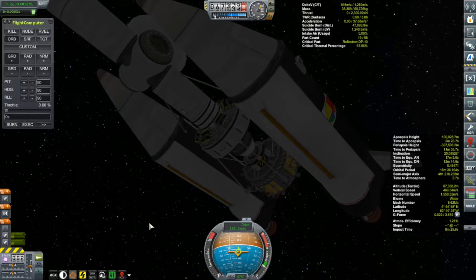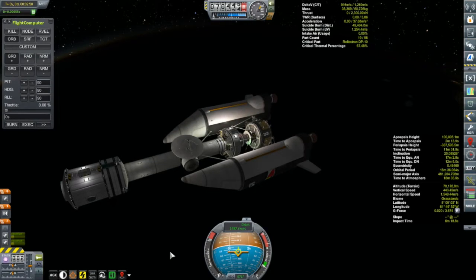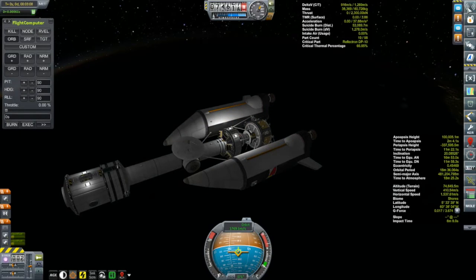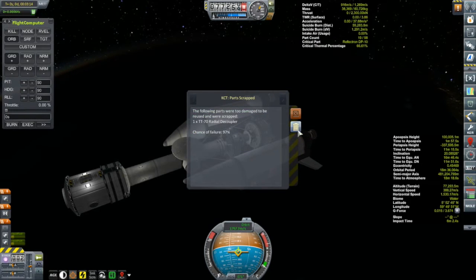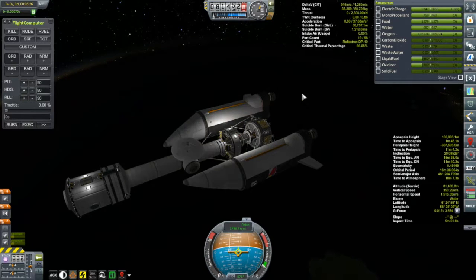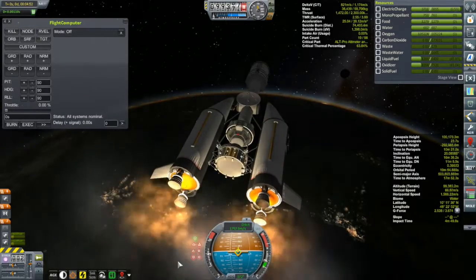We popped the fairing and I've extended the Communitron to help keep communication, though there's nobody on here. Let's light this up and take a look at it. At the front we have a hitchhiker can, then a long tube of structural fuselages, and at the other end there's a Coppola module which can hold another Kerbal. I forgot to put any solar on this thing - I'm going to have to turn the lights off. There will be solar on the final vessel, but right now this thing's running on battery power alone.